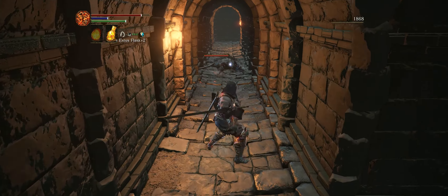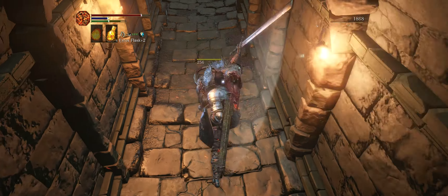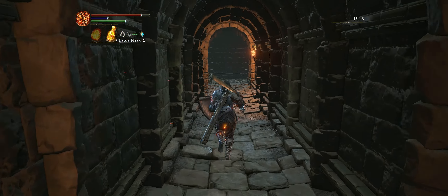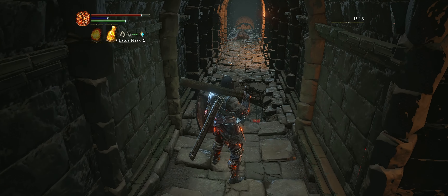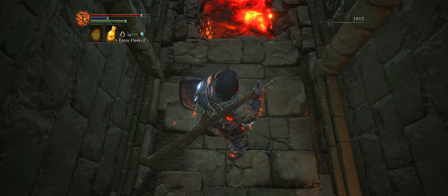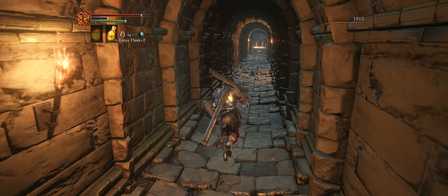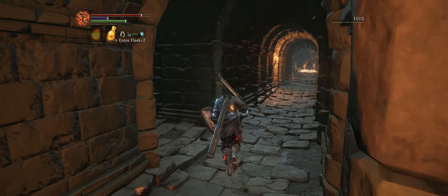Inside of this hallway there are going to be a few rats. This rat that started to attack me can be tricky — sometimes it doesn't come straight for you. Most of the time it'll back away and lure you into the section of ground that is missing here. If you follow it too far, you may end up falling into that fire lake you saw below, so be careful and don't let it lure you that far inside.